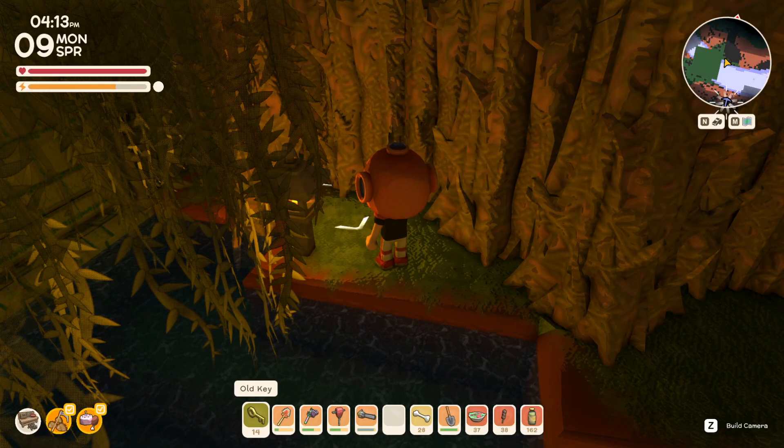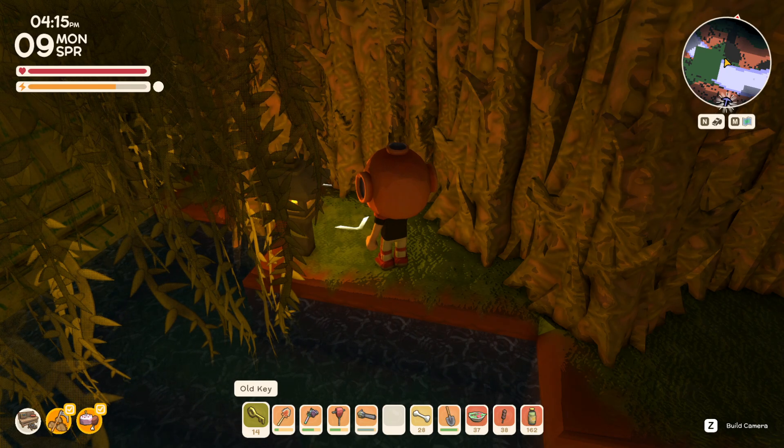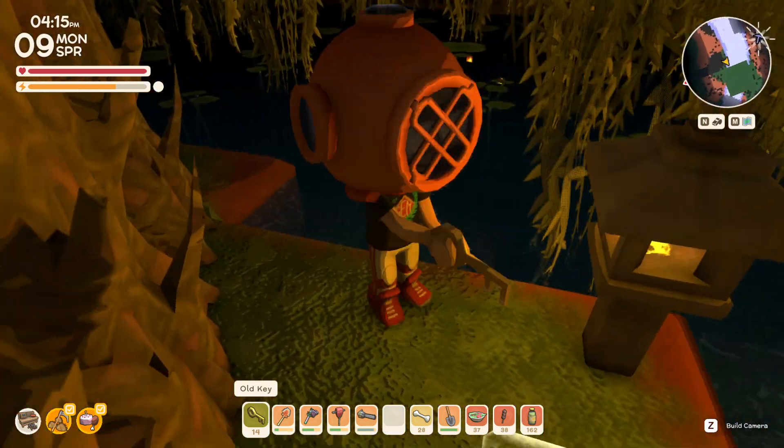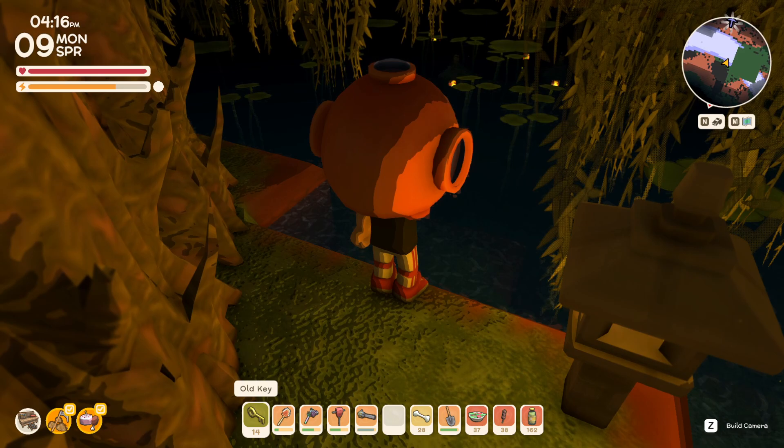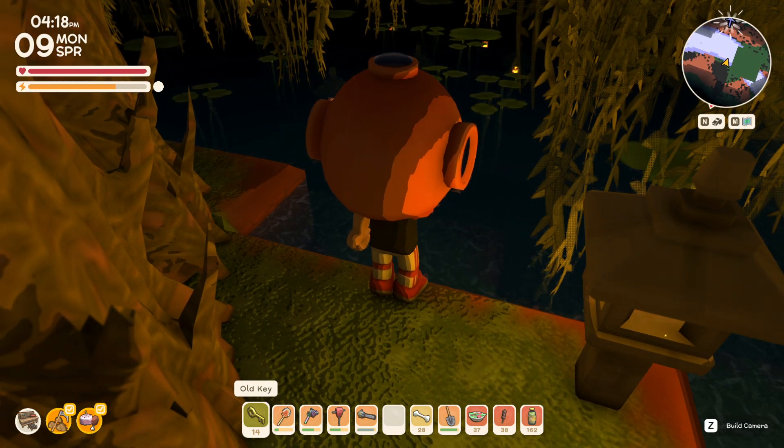All right, welcome back, citizens. Welcome back to a little bit more Dinkum. Let's talk about the best way to loot the lily pads in the deep mine — the deep, deep mine, specifically deep mine level two.